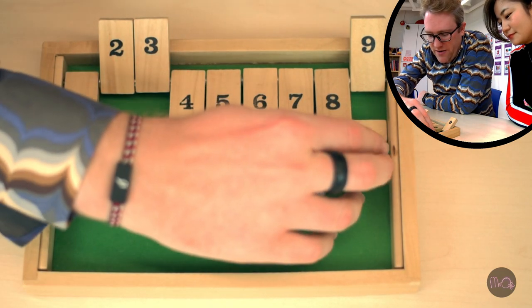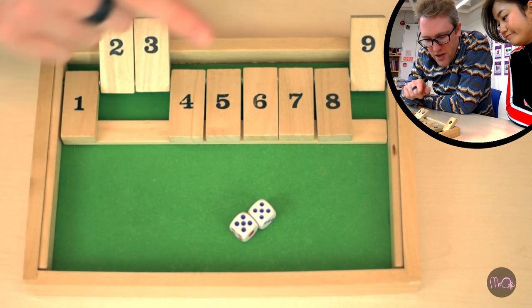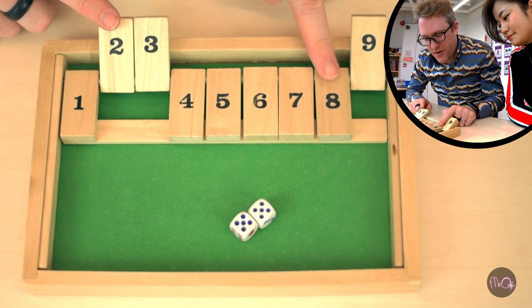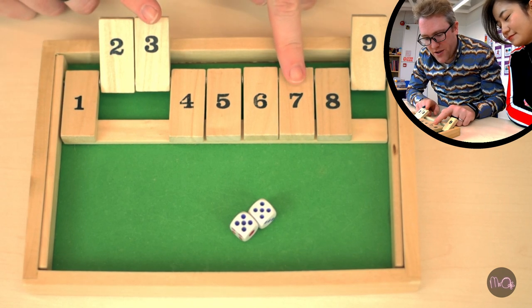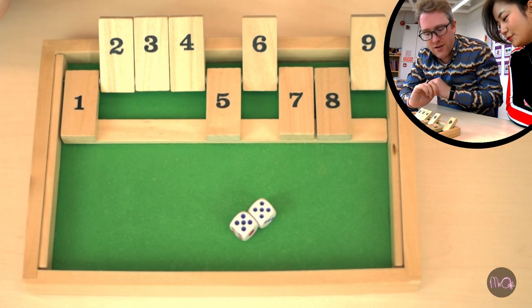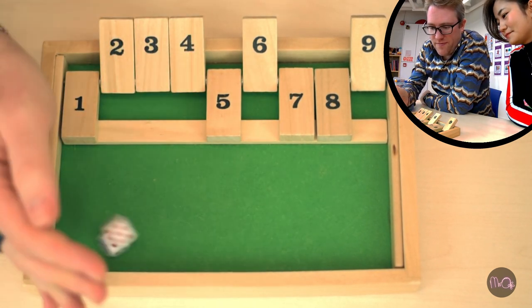Now I've got ten. Not a lot of options though — the nine is already gone so I can't do one and nine; the two is gone so I can't do two and eight; and the three is gone so I can't do three and seven. But I can do four and six. So I turn over four and six.